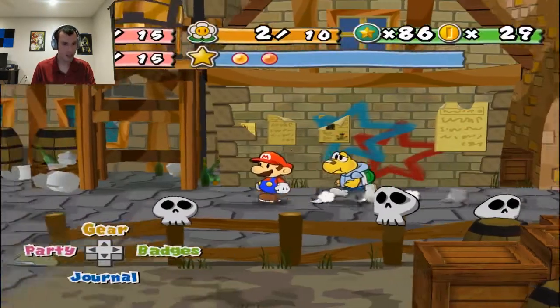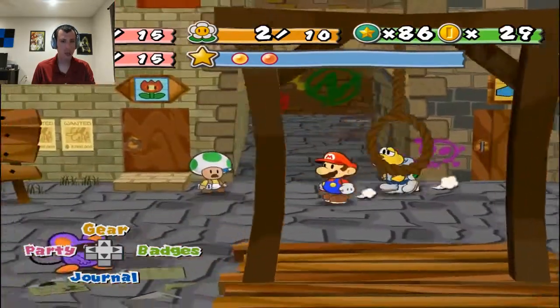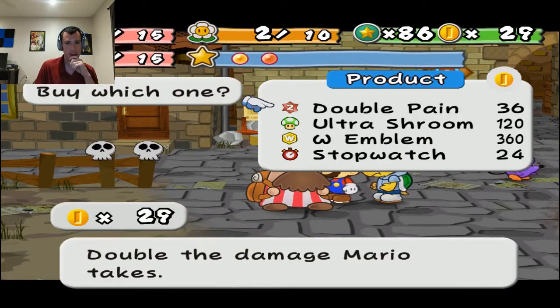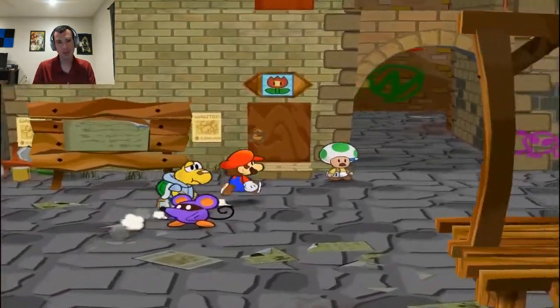Okay, 86 Star Points — I only have 29 coins. Oof, might have to go looking. This is the guy who can sell me that Hammer Man badge. Well I definitely don't want Double Pain — that's for sure. He doesn't have what I want yet.